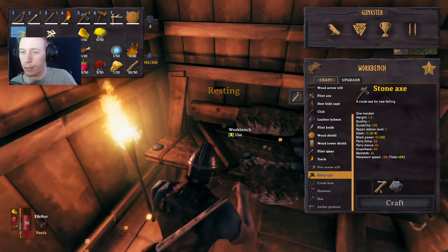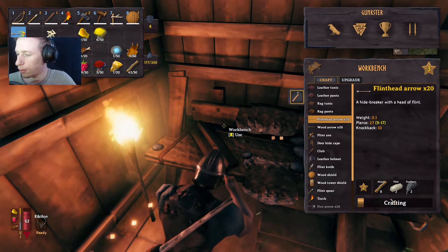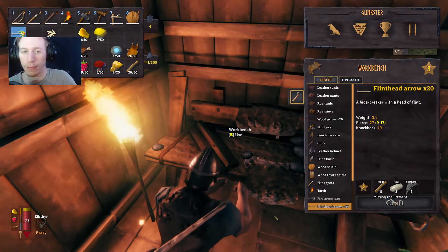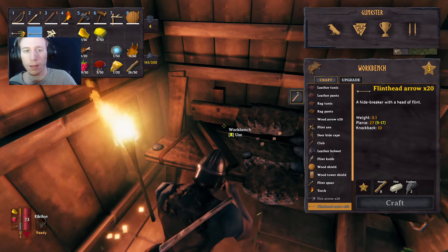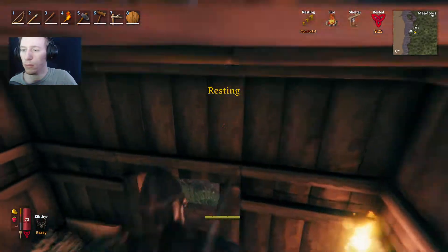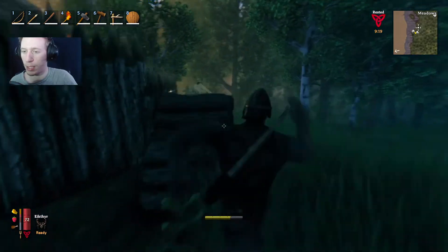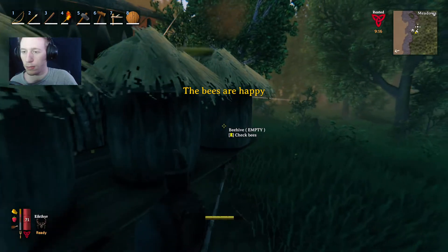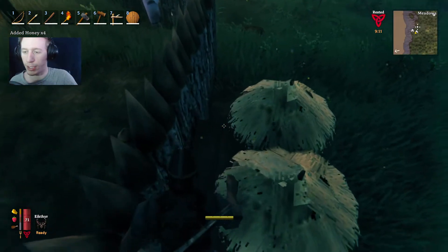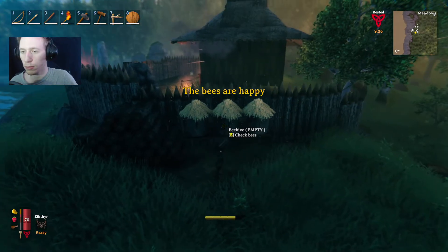Alright, I'm gonna make some more flinthead arrows. Got a ton of feathers from the dungeon. I'll have a bunch too. Gonna see if there's more honey in the beehives. Some of the honey gets stuck behind the beehives. Bees are happy.